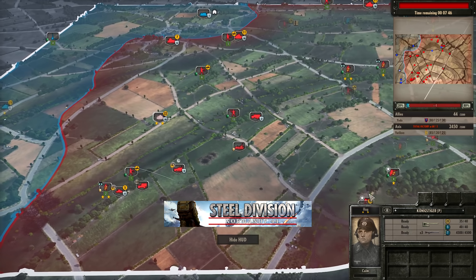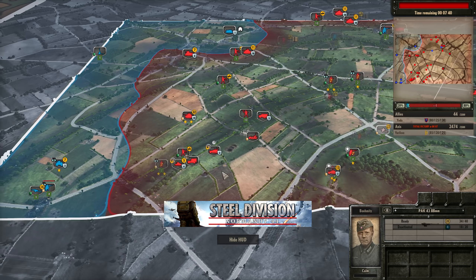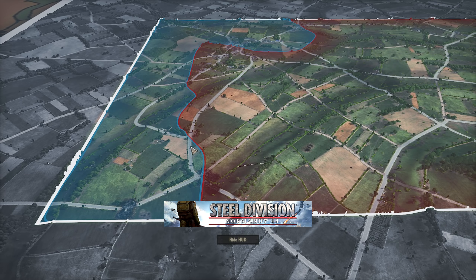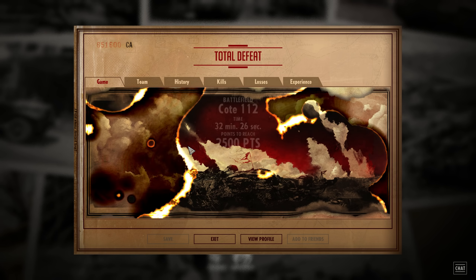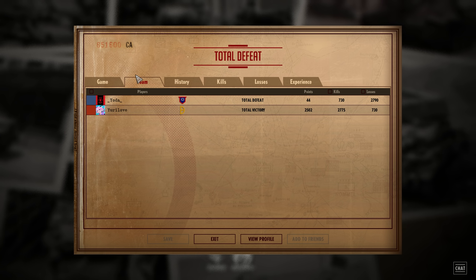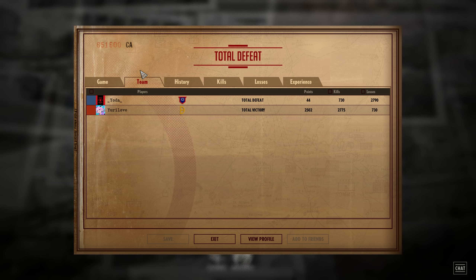He sacrificed units like the Cromwell 6 on the bottom side for free — and this Pack 43 didn't even die in the end. It's fair enough if you sacrifice a unit like a Cromwell 6 and trade another 120-point unit, but if that doesn't happen then you're left in a very bad position. After 32 minutes and 26 seconds, Yuri is going to be victorious — 2,775 kills to 730 losses is a very nice kill-death ratio indeed.